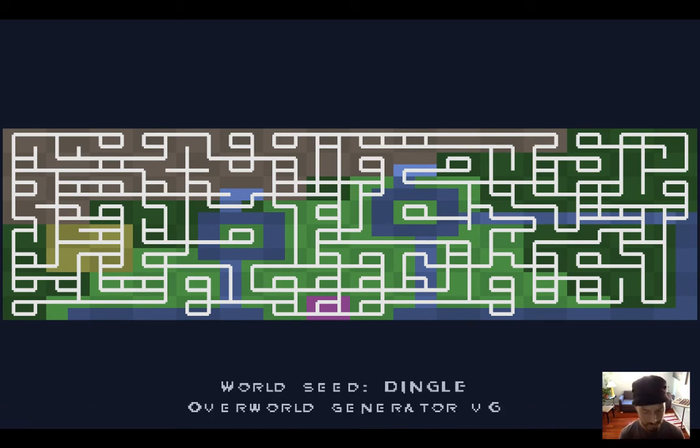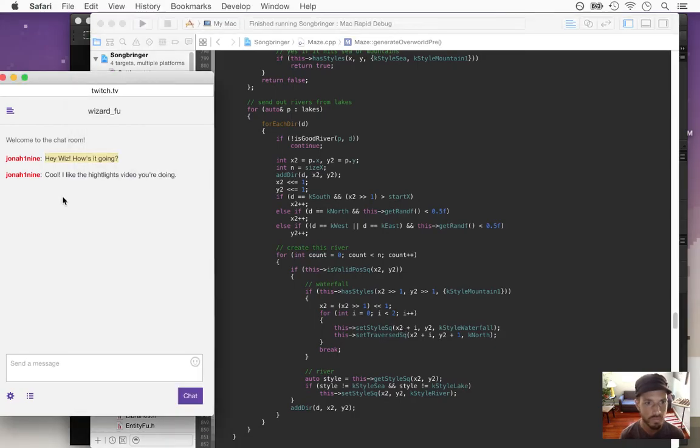Yes, it worked! Now we have the two waterfall areas — the lighter blue things just above the lakes — and they have reserved those paths so you can't walk north. This is all I really needed to do to prep for creating these waterfalls. I'm going to try and do recaps every Monday so people don't have to watch 14 hours of video — they can get the overview in 10 minutes.